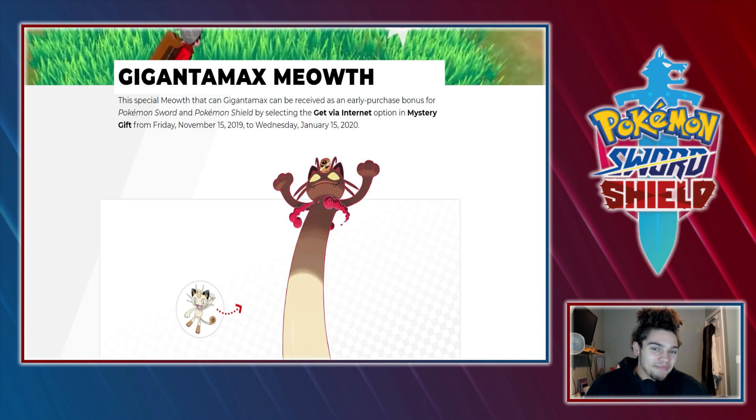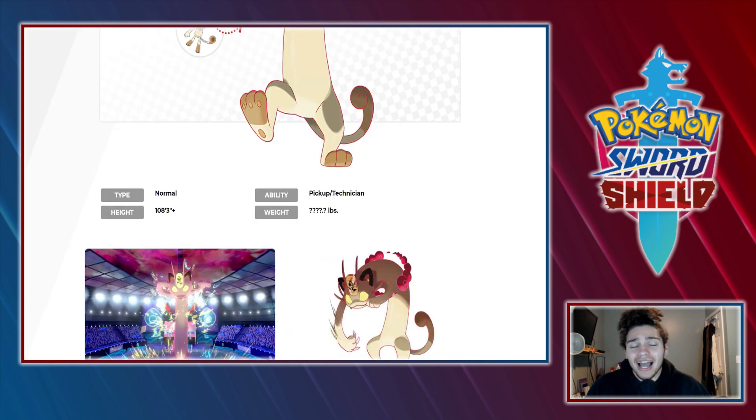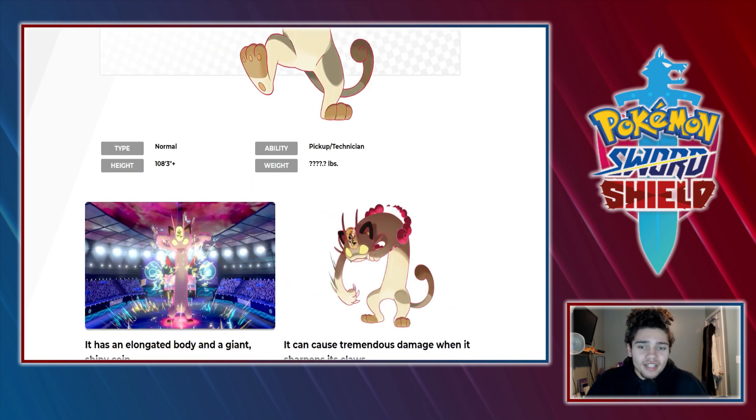Gigantamax Meowth is received as an early purchase bonus, and your boy already scooped up Sword because I pre-ordered it, so we are gonna have a Gigantamax Meowth on the channel, which is pretty exciting. I do love this boy. I don't know why Game Freak is obsessed with elongating mons — we had Exeggutor, short plump dragon type... and then we have this long cat right here.